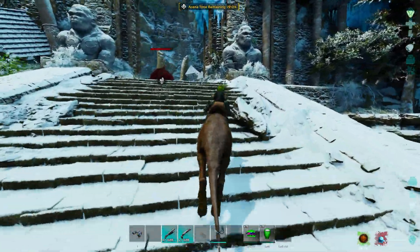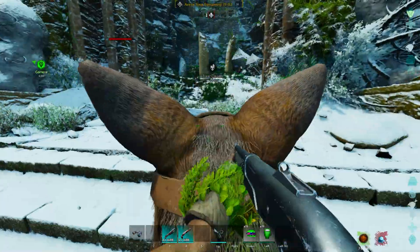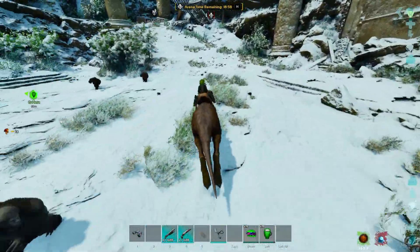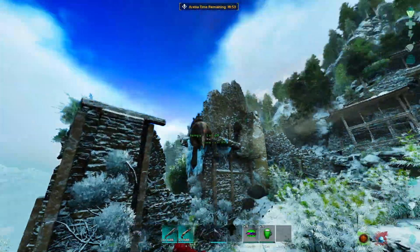Hopefully they can figure out how to get up on top of that ledge. Again, they're just trying to get up there, and once they do, they are perfectly safe. With a kangaroo, you can outrun literally everything in this entire fight, which is obviously super useful.